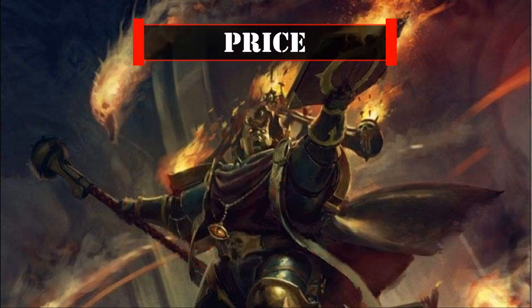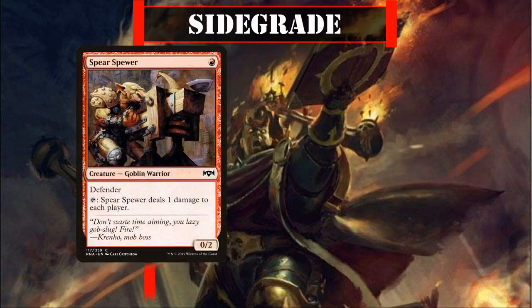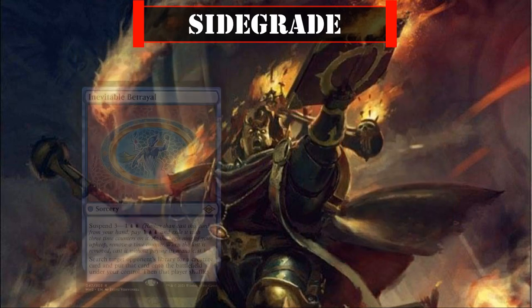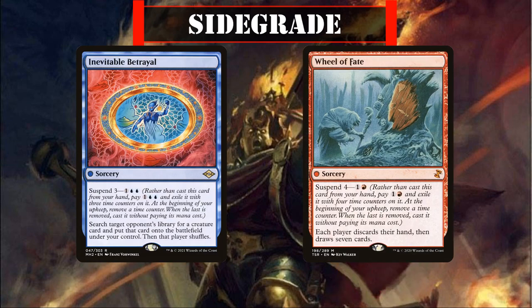The final price of our upgrades comes out to $35.32, calculated using the cheapest listed marketplace price on TCGplayer at the time of this recording. For sidegrades, Spear Spewer and Sinprodder are both decent sources of burn to keep whittling down opponents' life totals, and Inevitable Betrayal and Wheel of Fate are another pair of CMC-zero spells that are great to cheat out via cascade for their powerful effects.